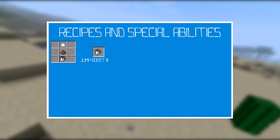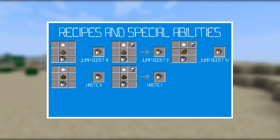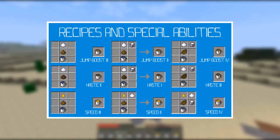The different teas you can make are normal tea, tea with milk, strong tea, dark tea, dark tea with milk, strong dark tea, honey tea, honey tea with sugar, and honey tea with milk.